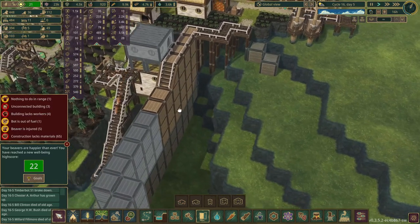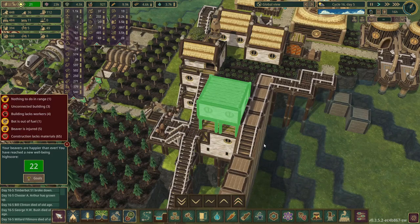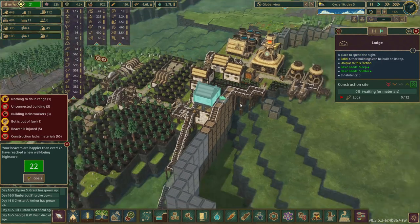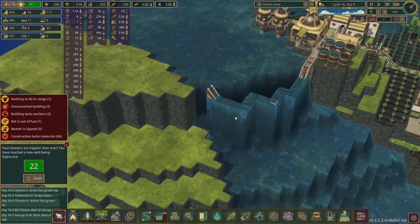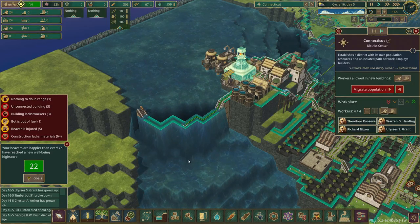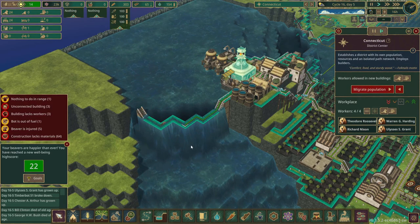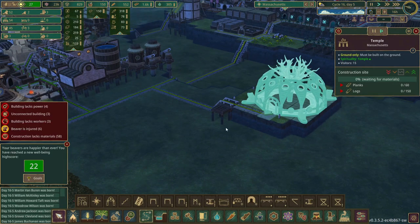Gonna put the third to last housing down and we want to prioritize it. We're trying to get another house over here because these guys have an unoccupied job, which means we could use a few more beavers. Got another temple that costs a lot of logs and planks, so it'll probably be a while before it's ready.